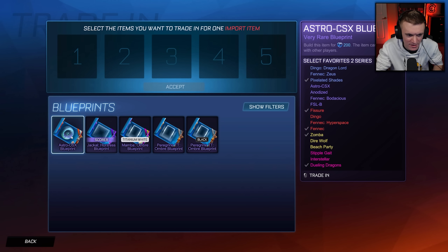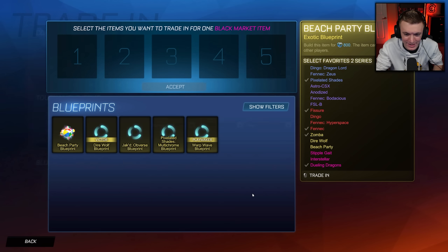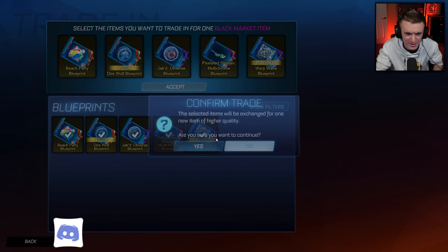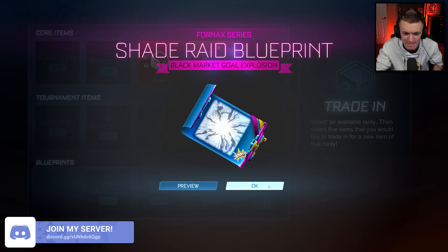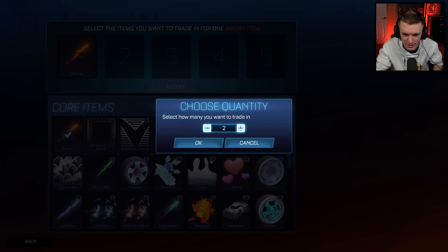I'm gonna mix it up a little bit and do a blueprint trade-up. We got a Dingo. Watch this, this is gonna be crazy — okay, that was not crazy, never mind.